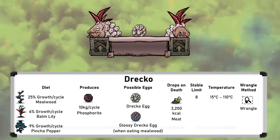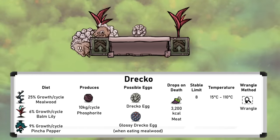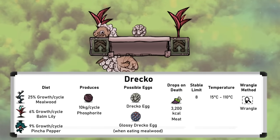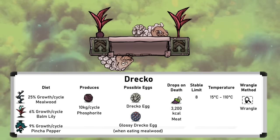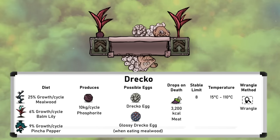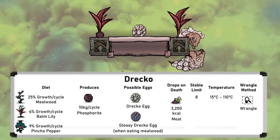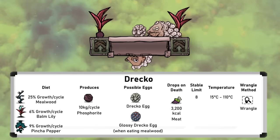First up is the Drekko, the default morph. This morph prefers slightly hotter temperatures, with a liveable temperature range of 15 to 110 degrees Celsius, reflecting their diet. Like pips, they eat growing plants — either the balm lily, pinch of peppernut, or mealwood. Eating mealwood is the way to make Glossy Drekos, and for Drekos, balm lilies are definitely the food of choice, as they don't need any fertiliser when grown domestically.